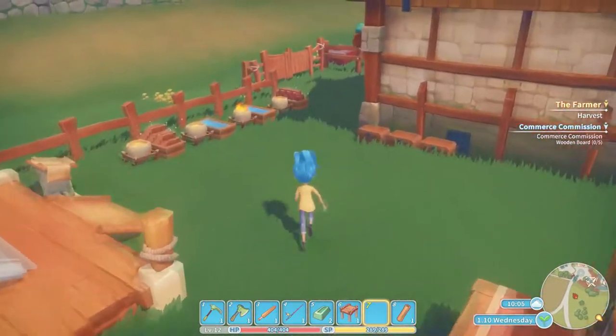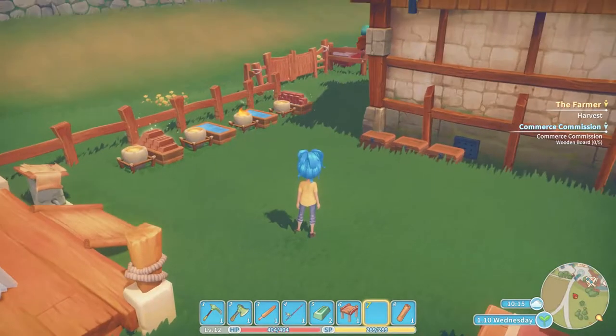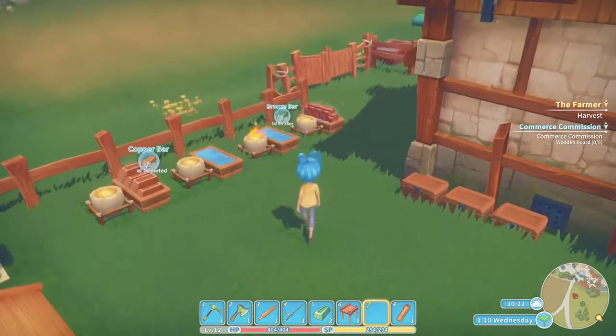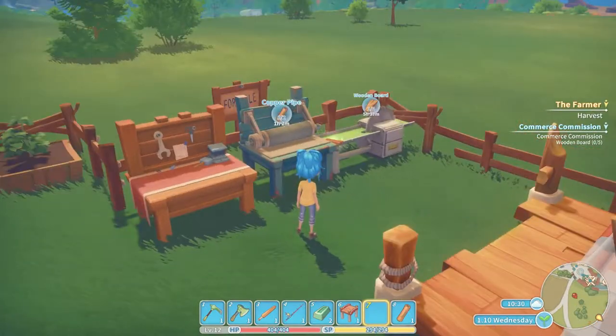We've got all of that going. Build brick is on the to-do list. We also apparently ended last episode without using our skill point. The options are double drops, double drops, max endurance, and maximum stamina. Doing more might be more beneficial - we'll go with that. So we have about one hour waiting on pipes.